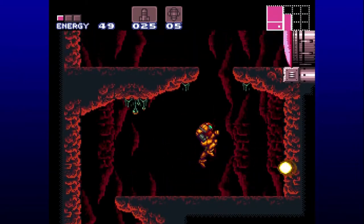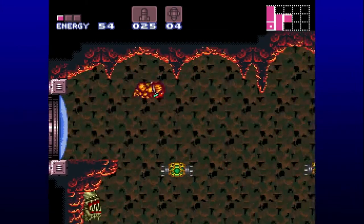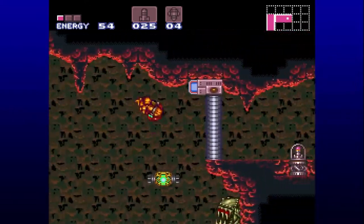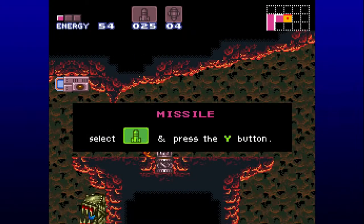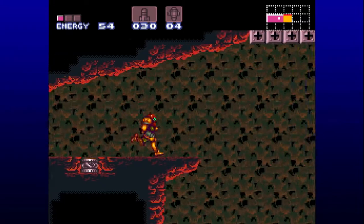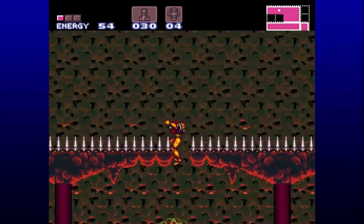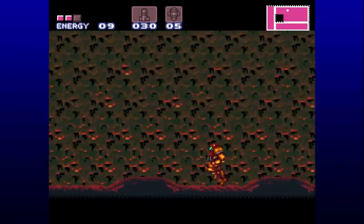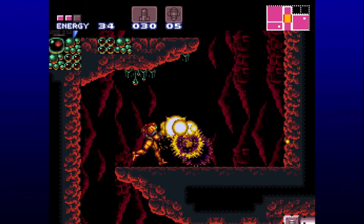Exploitation area number two in Norfair. Through that red door is an area — I might as well just show it. Past these platforms, avoid the fire. We can at least get this missile expansion right here, but what we're mainly coming here for is an upgrade way beyond those silver pluses. If we try to go there just on our own, it's not gonna go well. It's another area where you can use an exploit to get up there early without the power-up that's kind of required. In fact, there are two ways you can exploit that area, but we won't talk on that just yet.